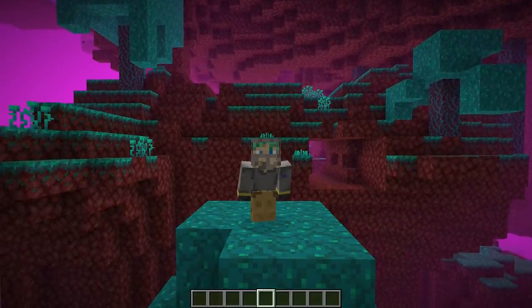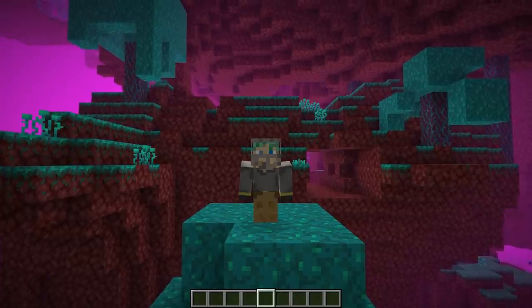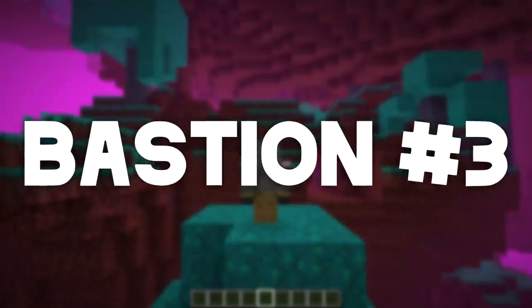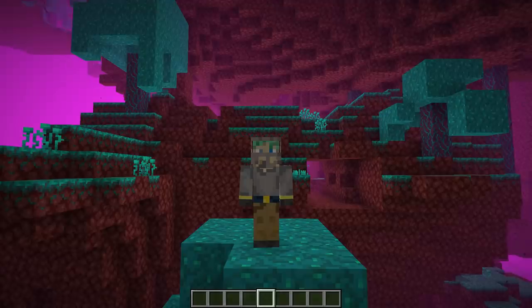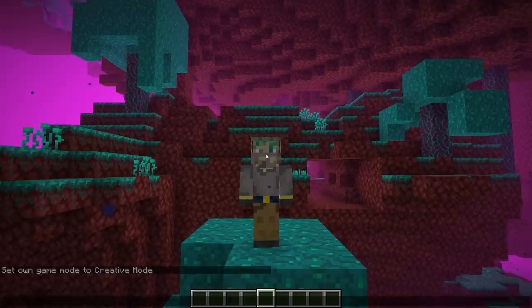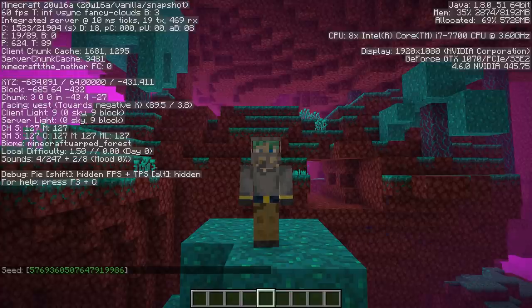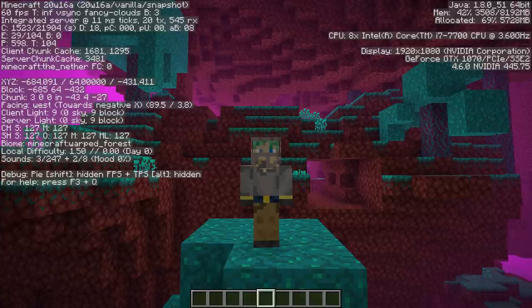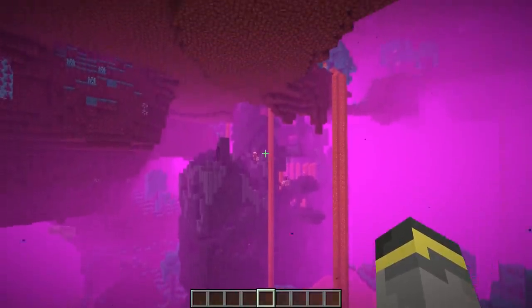Bastion number three is actually two bastions combined — two separate bastions in the same area. The seed will be in the description, and the coordinates are negative 684, negative 431 — much closer to where you'd typically enter the Nether. The first bastion is right there and the second one is just over here.